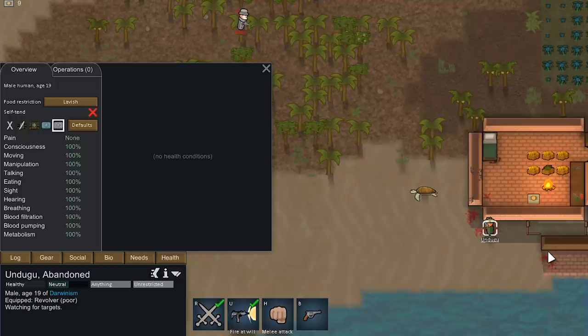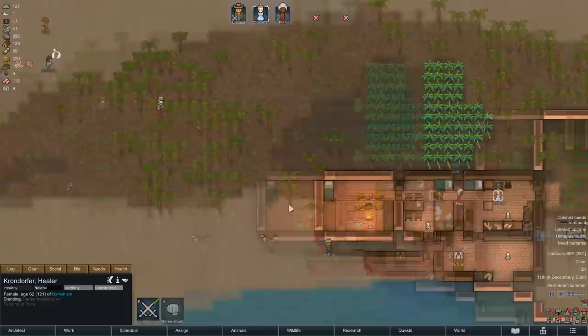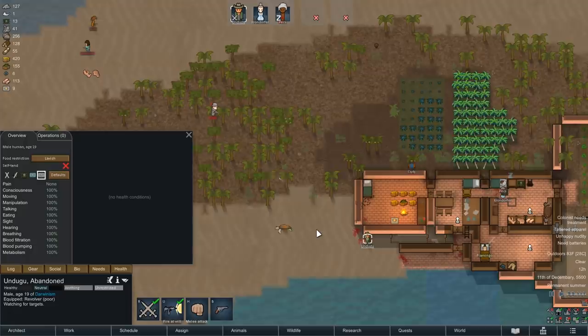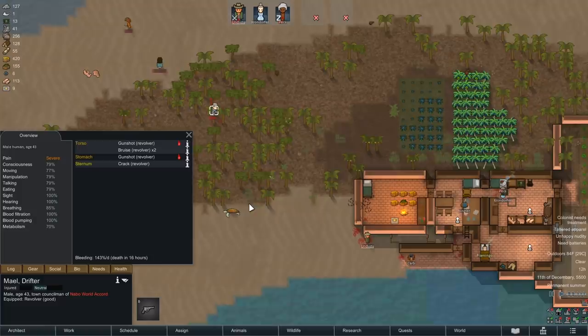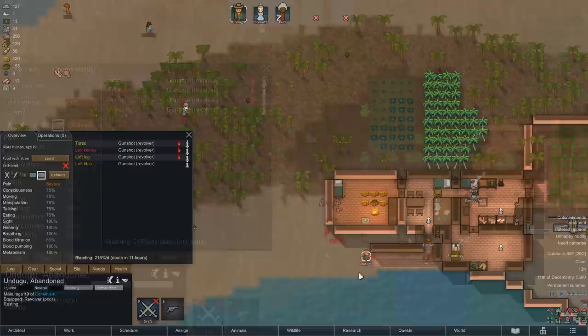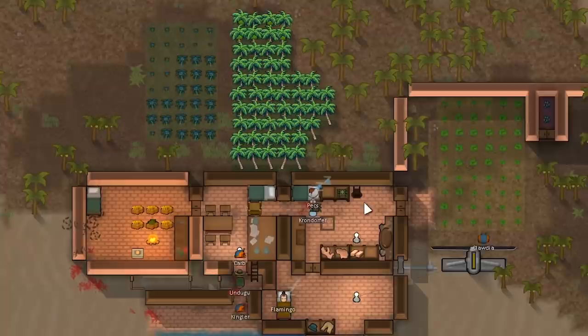This guy does have a flak jacket - we got a hit in. Death in 17 hours. Undoogu might want to retreat here. Pex desperately needs emergency treatment. Krondorfer, just stand by - he's bleeding out. He'll make it. I don't want Undoogu to get shot, otherwise we'll be relying on spike traps for defense, and they might kill my crabs and set fire to my fields. Undoogu managed to avoid getting shot... he's been shot! He's getting shot in the kidneys - this is really not good.